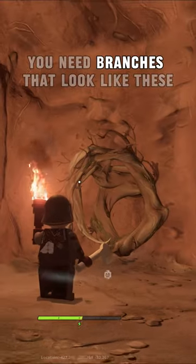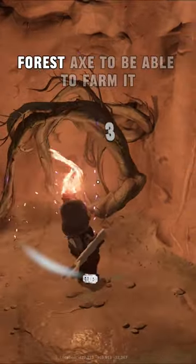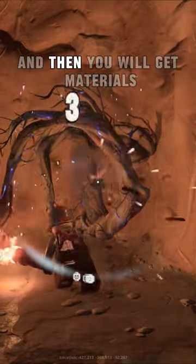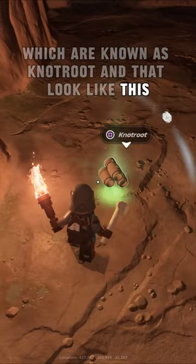To get nut root, you need branches that look like these, and you need at least a green forest axe to be able to farm it. Then you'll get materials which are known as nut root, and that look like this.